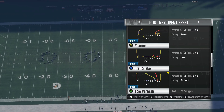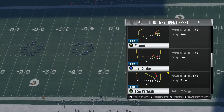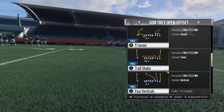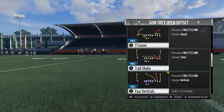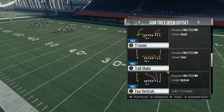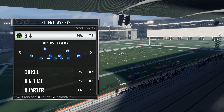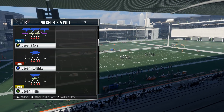What's going on guys, it's Stick Work with MaddenSchool.com with another Madden 18 tip. Today we're on the offensive side of the ball in the Oakland Raiders playbook, Gun Tray Open Offset, with the play Y Corner. I'm going to show you a simple way to beat a Cover 3 style defense.